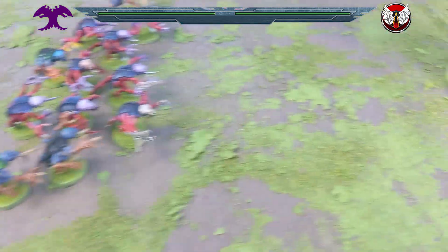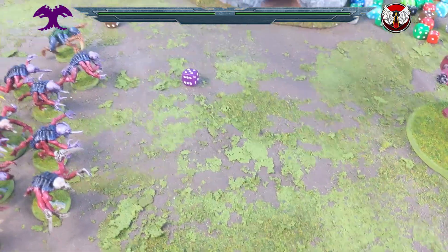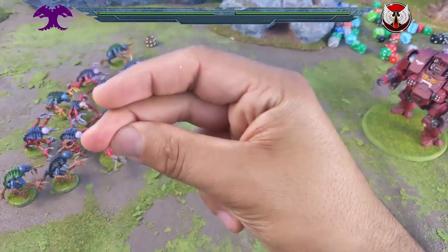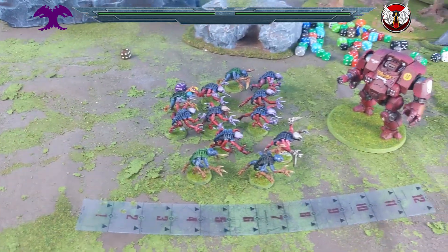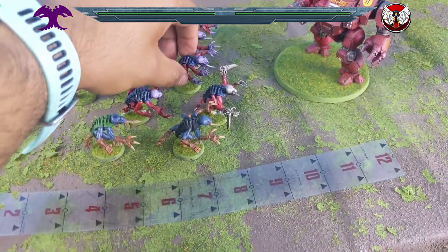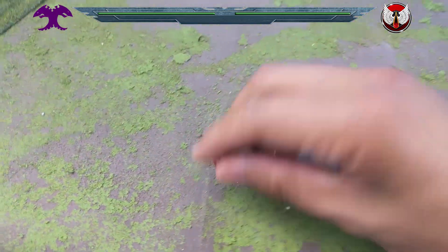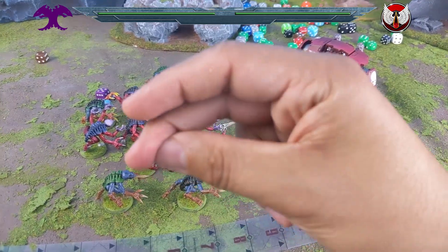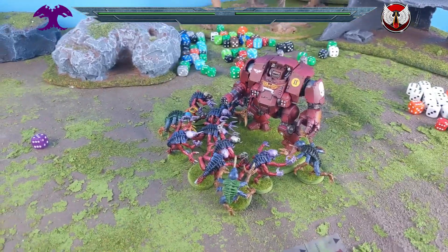The Genestealers advance — eight plus five is 13 inches. They've moved up and now we're going to charge. With two random dice they roll well — they're getting in. Everyone's in.